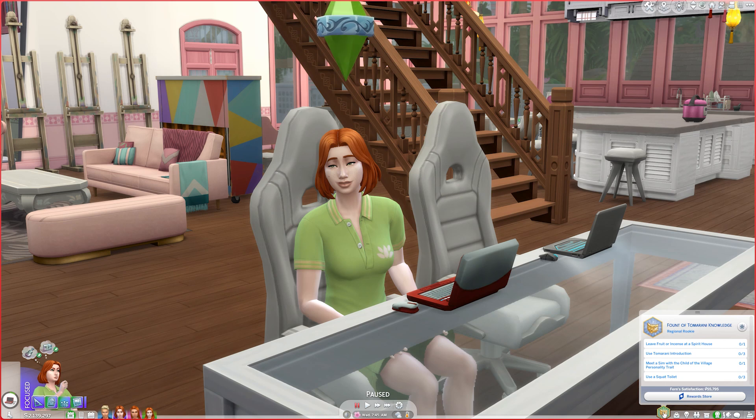Speaking of our adult Sims, these two are from my scenario Let's Plays. Fern looks a little different because they've all been given makeovers using items from the For Rent Pack — most of their clothing and hairstyles are from the pack. I'll have a separate video showing their looks and what comes with the pack for creative Sims.